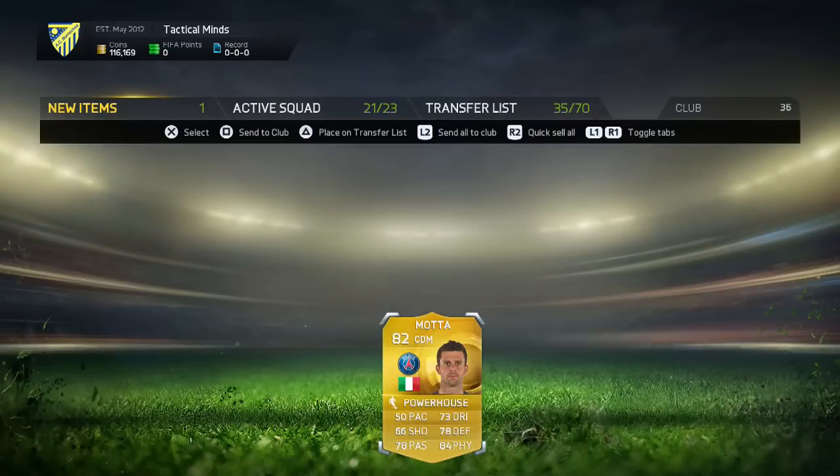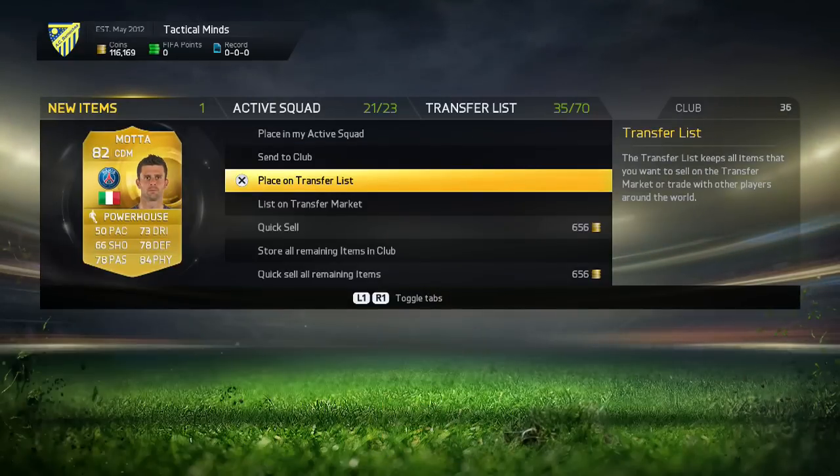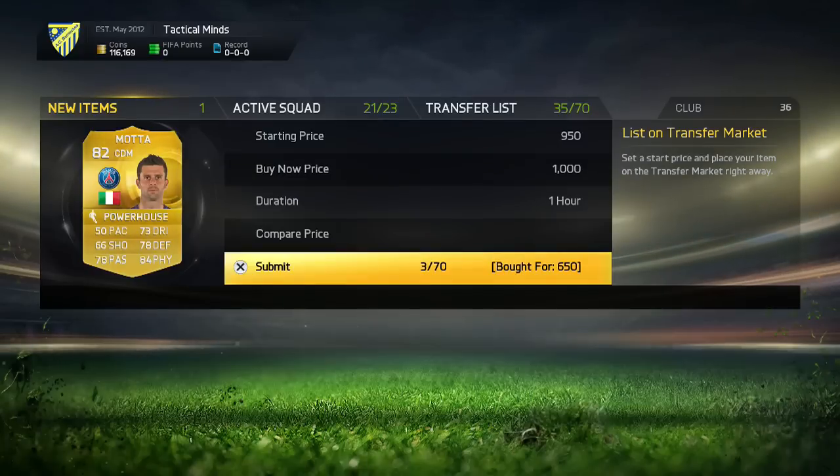I just picked up an amazing deal — it's for Thiago Master. He discards for 656 coins and guess how much I bought him for? 650 coins. So I can discard him and make a 6-coin profit — I know it's not much, but you can still make a profit. Also, he's got the Powerhouse chemistry style on him, so this is going to be a guaranteed profit. If he doesn't sell, I can just discard him and still make a profit. I'm going to list him up for about 950 coins with a 1k buy now price.